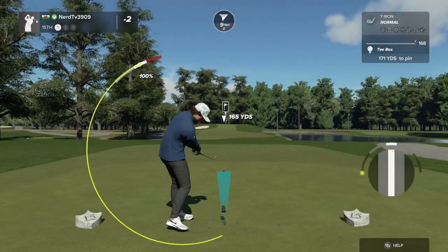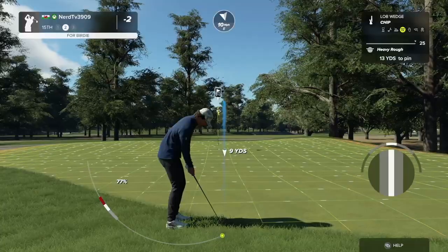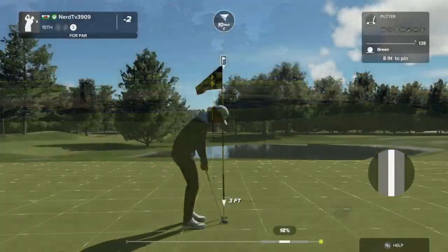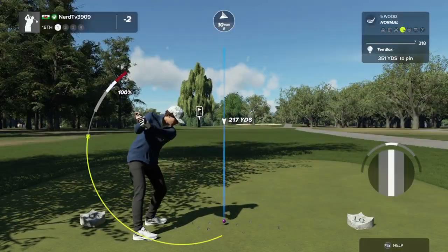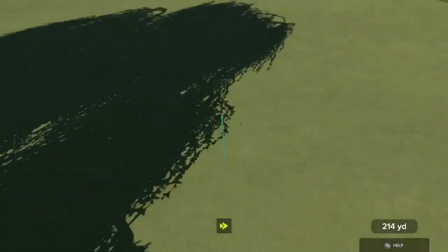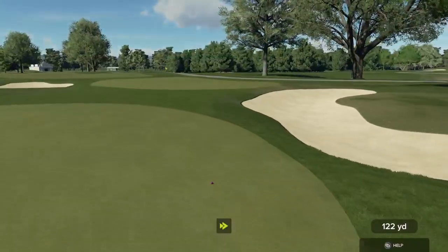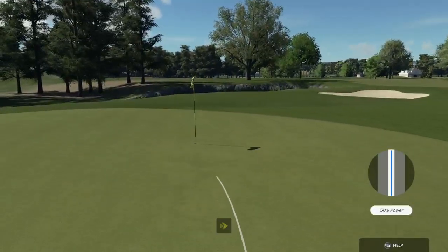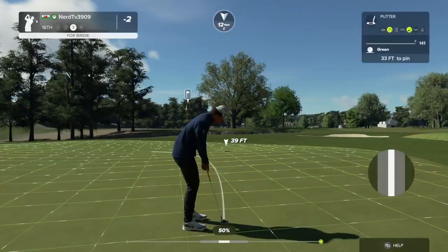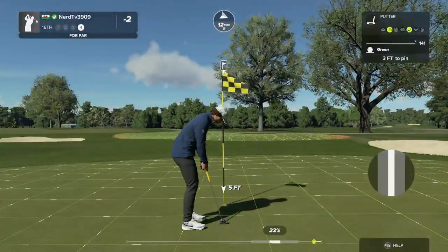We have a par three on this one. A little too far to the right on the approach. Good luck with your second here on the 15th — good job with that chip shot. Now teeing off on a par four. Good contact, about 130 yards to the pin. This one's heading a little too much to the right. Three feet left — scorecard says two under par.